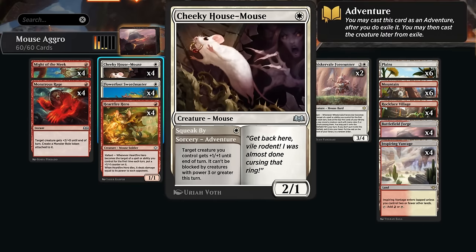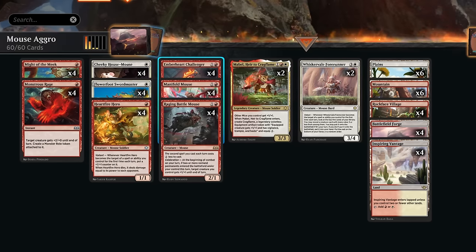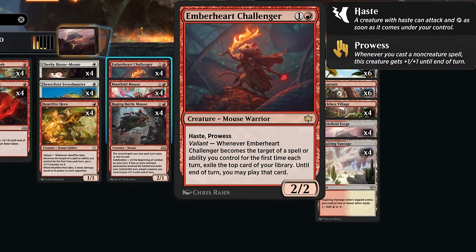We're also playing the Cheeky Housemouse from Eldraine as a 2/1 for 1 mana, and it has a targeted ability to maybe enable Valiant if we have some creatures in play. At 2 mana there's the Ember Heart Challenger, a 2/2 with Haste and Prowess — already a totally fine card. It also has a Valiant where we exile the top card of our library and until end of turn we may play that card, so it can potentially generate some card advantage.